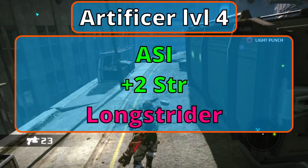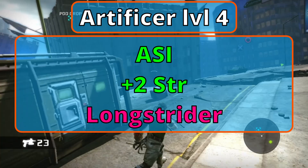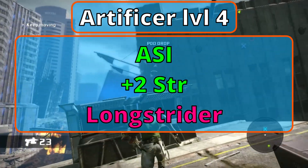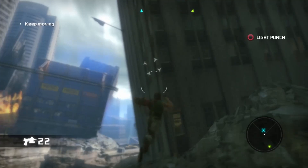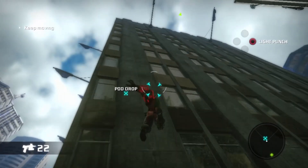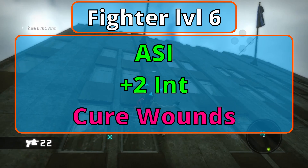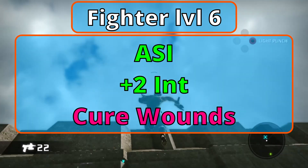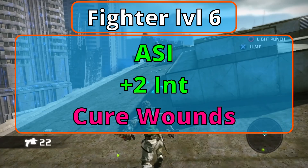Level 4 Artificers earn another Ability Score Improvement — bump up Strength. For your new spell, Longstrider increases your speed by 10 feet for 1 hour. You've hit Character Level 9 — raise your proficiency bonus to plus 4.